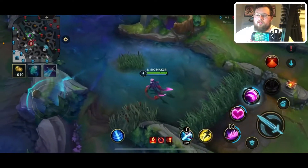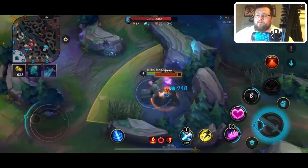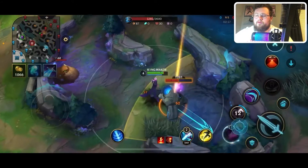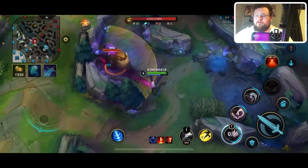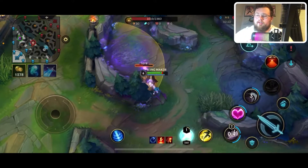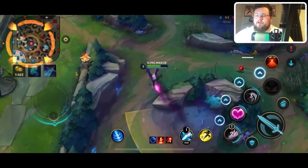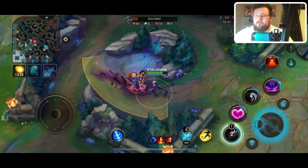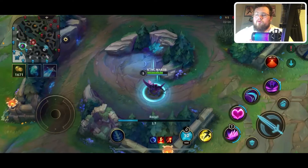If the enemy jungler has taken scuttle crab, I'm immediately going to blue. It's all about getting kind of close to where you want to go eventually. I don't really use the second skill for Evelynn on jungle creeps just because it takes a lot of time to cast. Go ahead and smite and look for a reset — that is going to be your red jungle pathing on Evelynn.